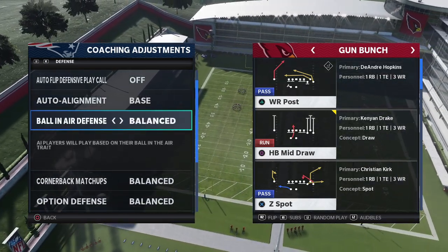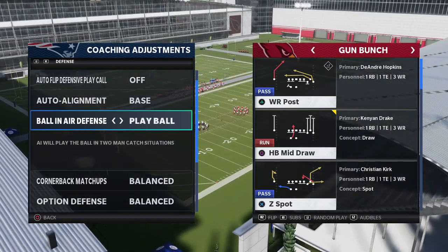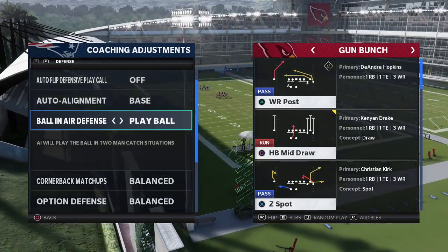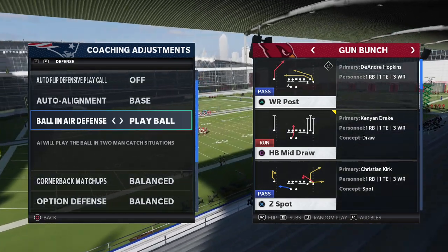Ball in air defense — you want to put this on 'play ball,' as you see here. If they are an AI player, they're going to play it based on their air trait, but we want them to play the ball every single time because it's going to help us get more interceptions. You're not going to get those random swats from the computer — you're going to click onto your player and swat when you need to swat, and pick when you need to pick.